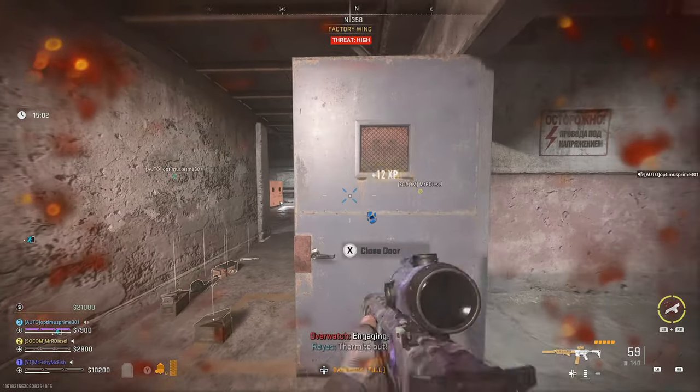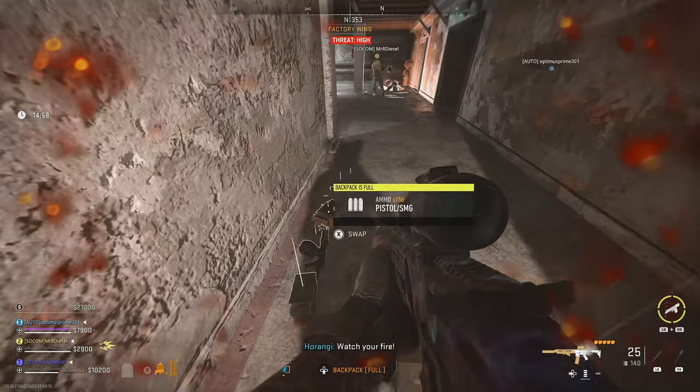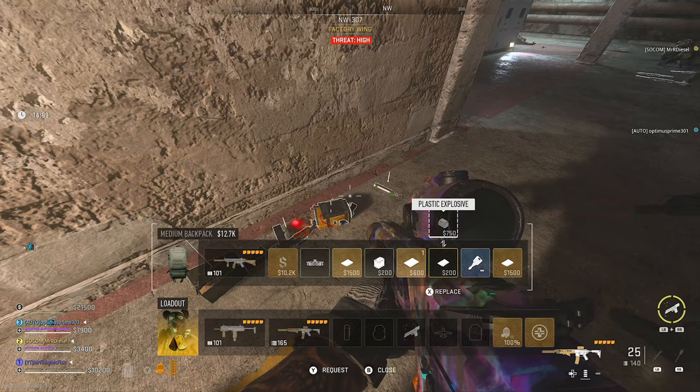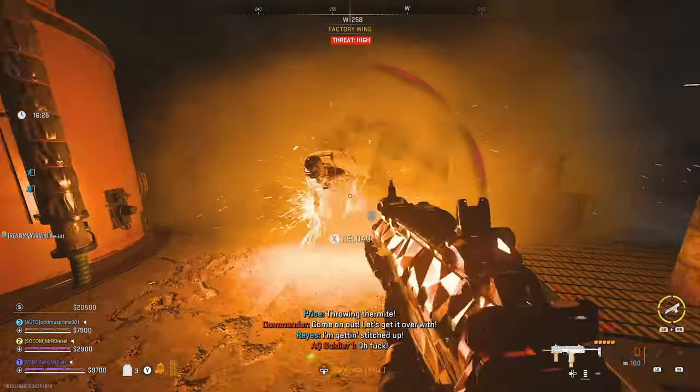The other place I've found them is in Coast Chi Complex, again off eliminating bots. I found mine very close to the Rhino and Sniper, and it seemed to be off a tier three level bot. Although even regular level bots do seem to be able to drop plastic explosive bricks, even in Coast Chi Complex.